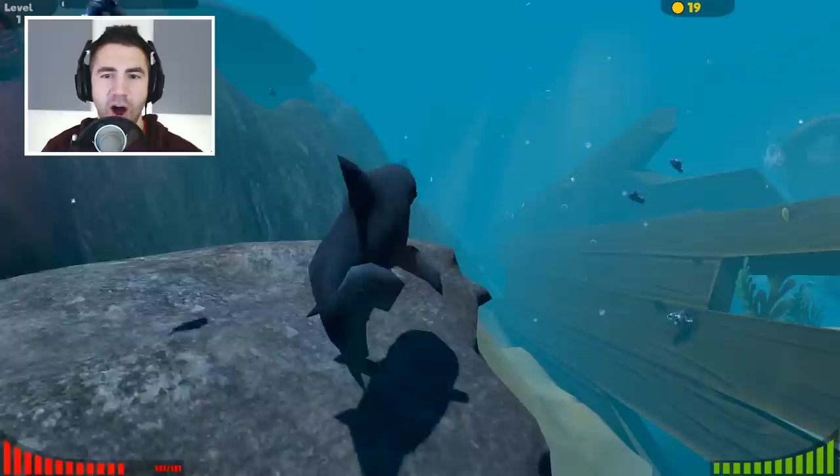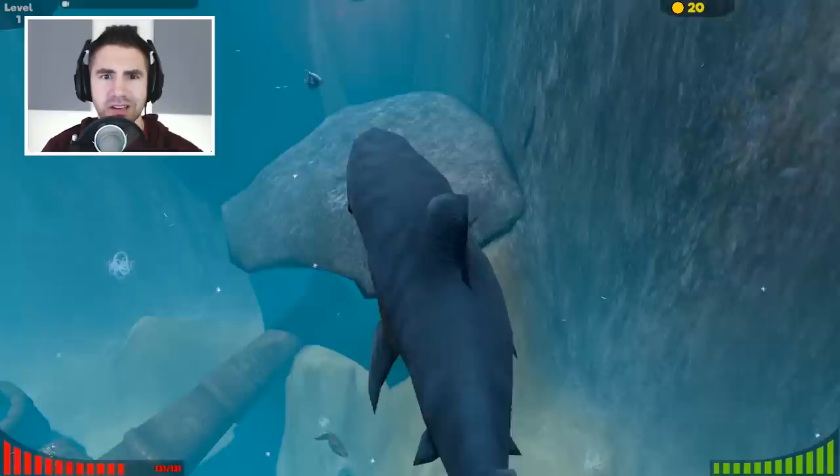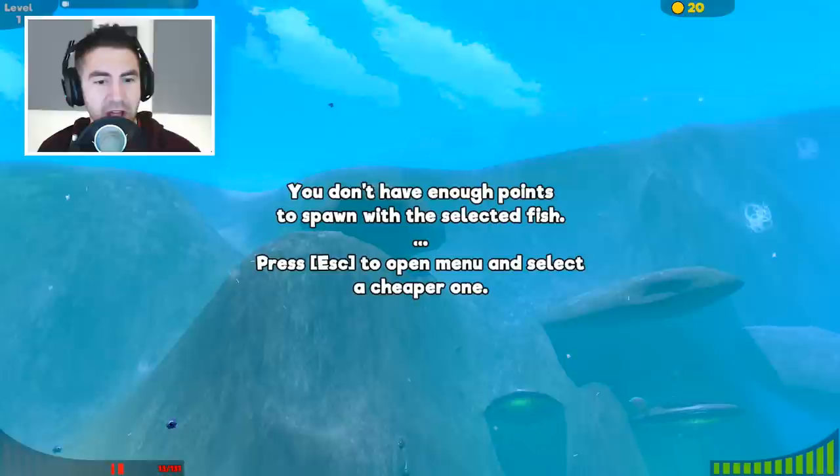Alright guys, let's look for something big. When you open up the jaw thing it's huge! Let's get this Balrog — get him! He can't hit me at this angle — wait, he is hitting me a little bit, but not enough. You don't have enough points to spawn with the selected fish. How did he kill me? It didn't look like I was losing health — I must not have seen it. This crab costs 50 coins — so we got our 50 coins back.